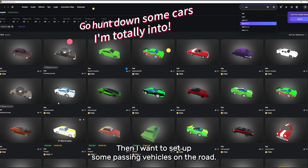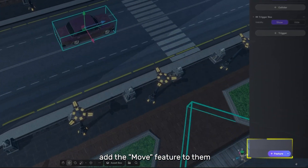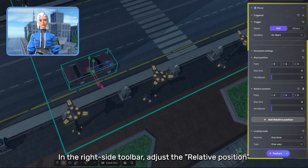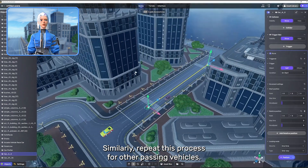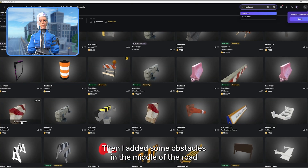I want to set up some passing vehicles on the road. After selecting the vehicle assets in the asset library, I add the move feature to them in the right side toolbar, and adjust the relative position to set the position and direction of the vehicle's movement. I repeat this process for other passing vehicles.